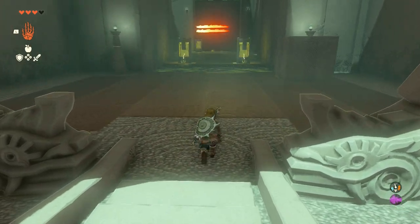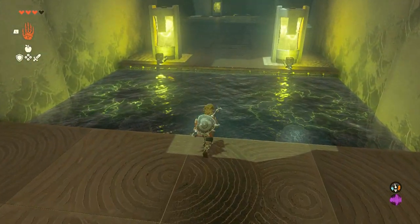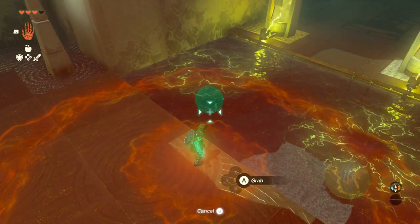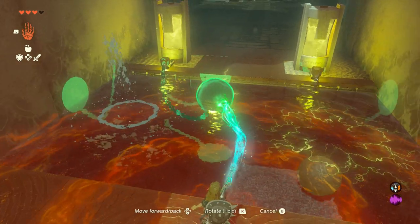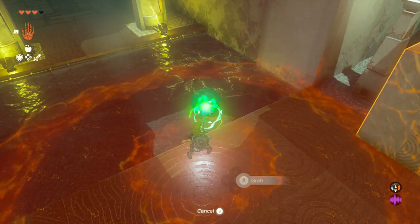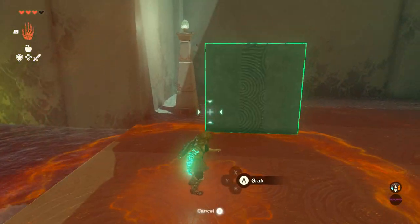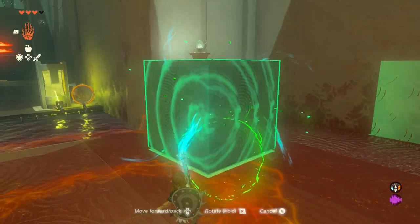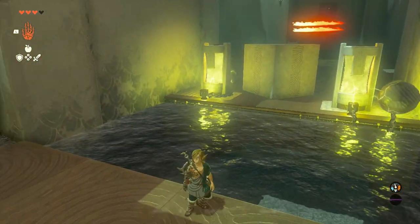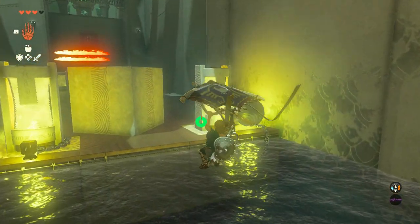Once we're in the shrine, the first thing we're going to do is take these orbs out of the water to prevent it from being electrified — this way we can cross it easily. You probably really only need to take one of these out, but I was just being overly cautious and took both of them out. Once they're out, you want to take the block that's available and bring it all the way across the gap, or put it in the gap and use it as a stepping stone. You basically just want to swim over and then use the block in the next set of puzzles.